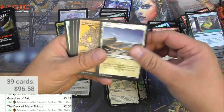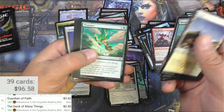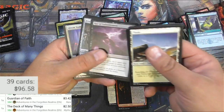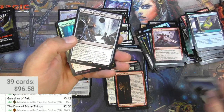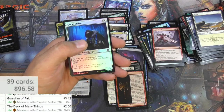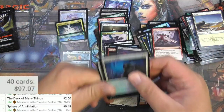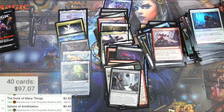Cave — Den of the Bugbear. Brunor, Barbarian Class — I'll hang on to it. We've got Sphere of Annihilation — 49 cents. Not as good as the Cube of Annihilation, obviously. That's why it's not that expensive.